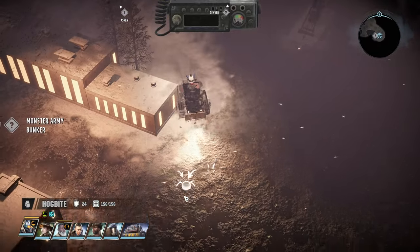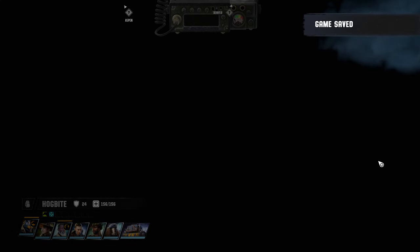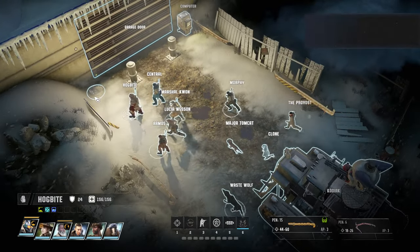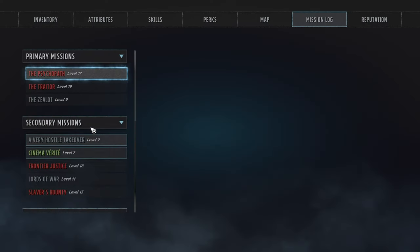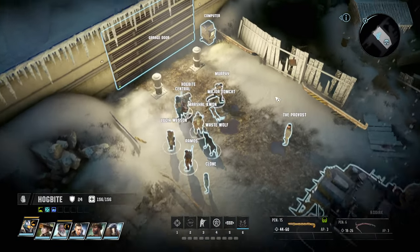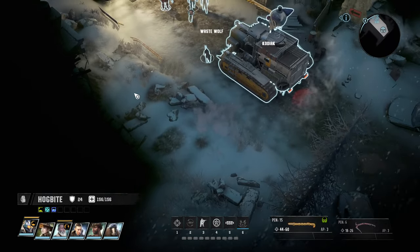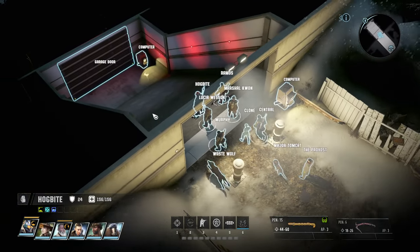Monster Army Bunker — that is what we want. That's finally the area we actually wanted to get into. We check some money, and we just want to get some old film — some old movies. Shouldn't be a big problem. We just needed nerd stuff in order to get through here. Wouldn't be surprised if we're immediately getting ambushed.